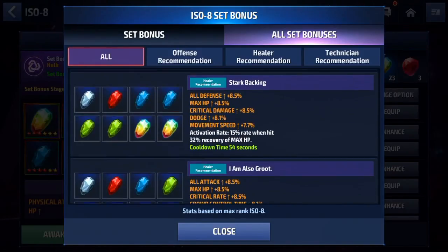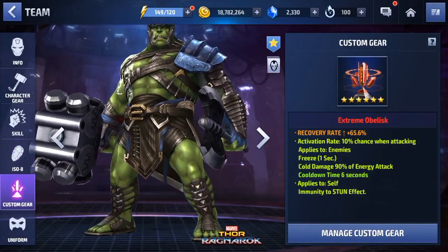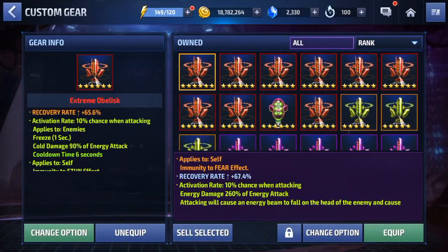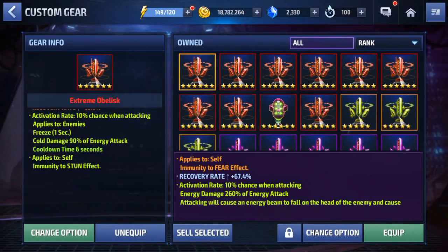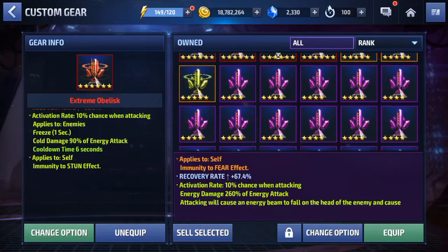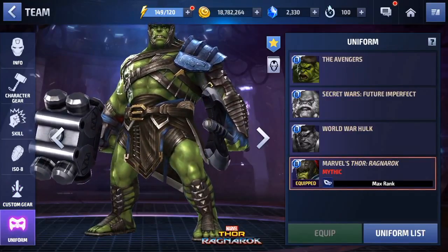Just go for the things that you think might make sense for the character, and the same applies for the custom gears — another way to make your character stronger. You can get a bunch of these as well, and power up. If you're just starting off, those are very valuable for you.